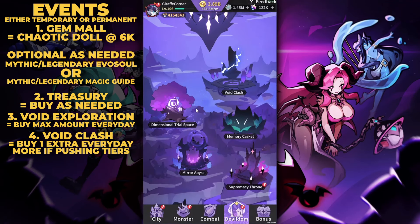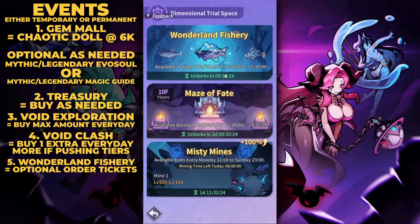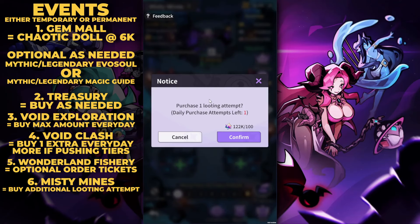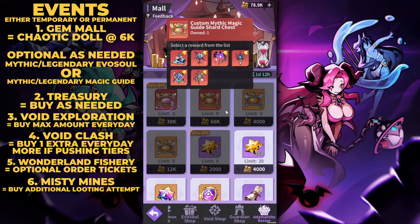In the dimensional trial space, I sometimes buy refresh tickets for Wonderland Fishery — around 100 gems for five refresh tickets — though I don't do it often as I'm not a fan of how the fishing game mode is set up. In Misty Mines, which unlocks around account level 90, I always buy one extra daily looting attempt for 100 gems. This gives more opportunity to earn the currency needed to buy late game items in the shop, specifically mythic and legendary magic guides.